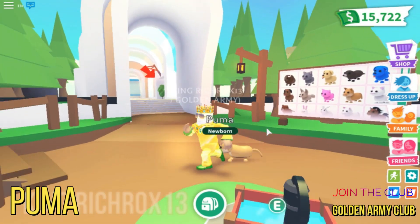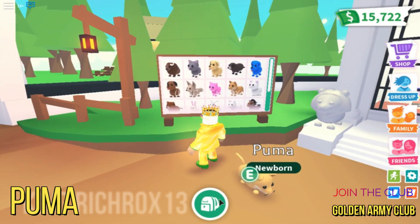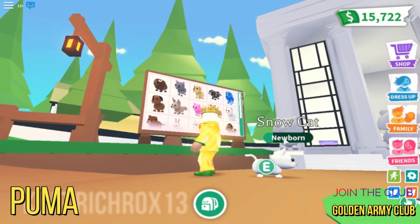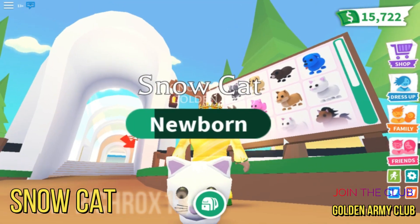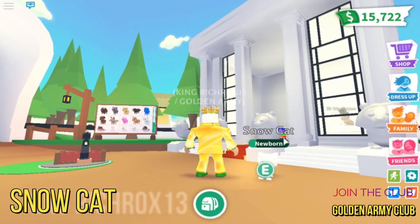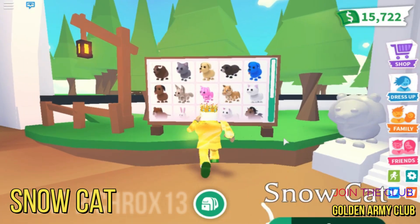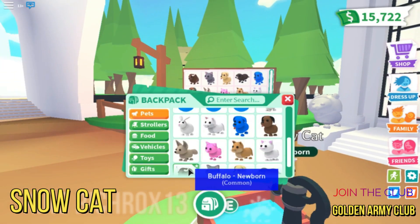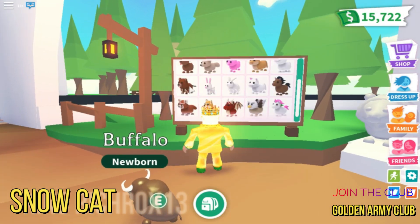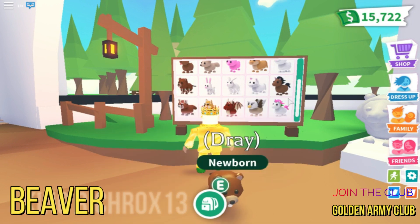My sister gave me this puma. The next one is this snow cat — so cute! I hope there's a black cat. I love black cats — I'm gonna name him black panther. Okay, I already tested the buffalo.